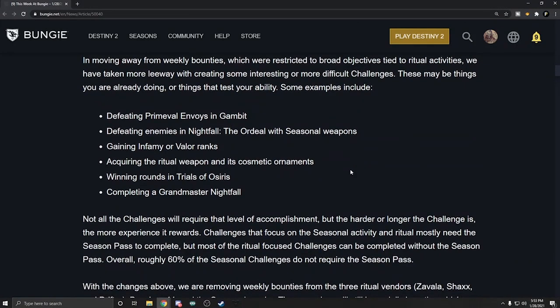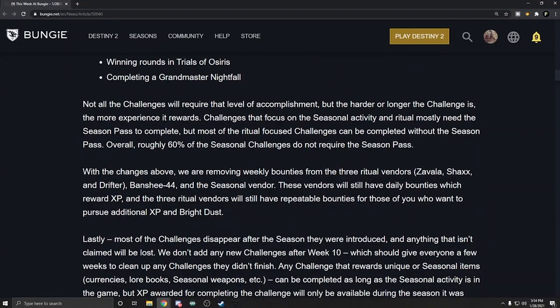Some challenges are things you're already doing; others test your ability. Examples include defeating primeval envoys in Gambit, defeating enemies in Nightfall with a seasonal weapon, gaining infamy or valor, acquiring the ritual weapon and its cosmetic ornaments, winning rounds in Trials of Osiris, or completing a Grandmaster Nightfall. The harder or longer the challenge, the more XP it rewards. Roughly 60% of seasonal challenges do not require the season pass.